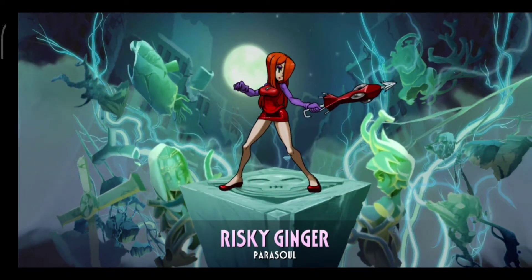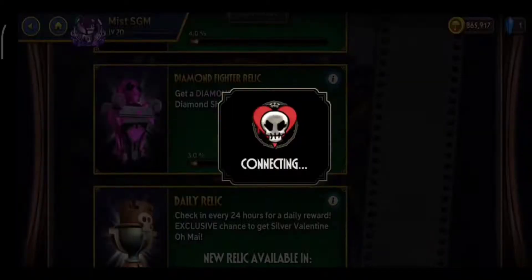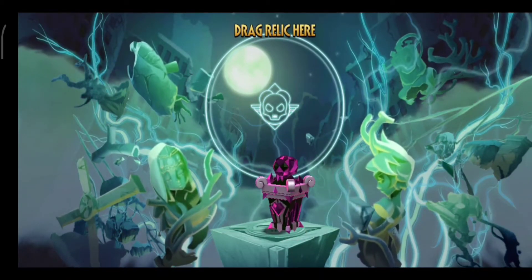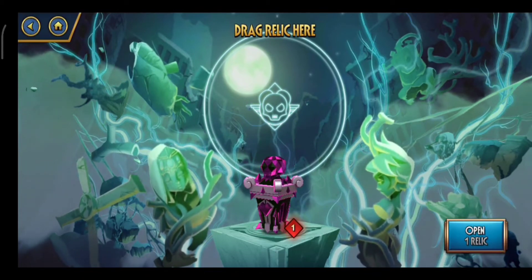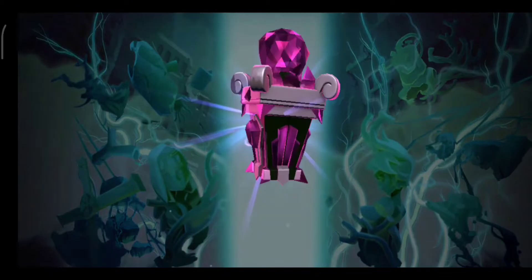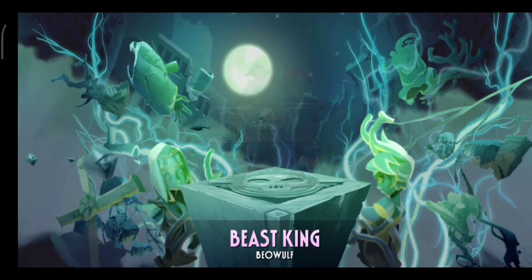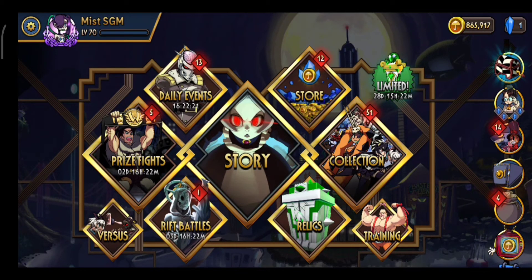What do we get? Another Risky Ginger — what the f**k, it's a duplicate! Wow, okay, a duplicate, but I can sacrifice it for prestige so that's not the end of the world. The only duplicate I want is Trashique. Let me shake for good luck again. Come on — YES! Let's go! I got Beast King! Oh my god, that was a f**king high roll right there, let's go!